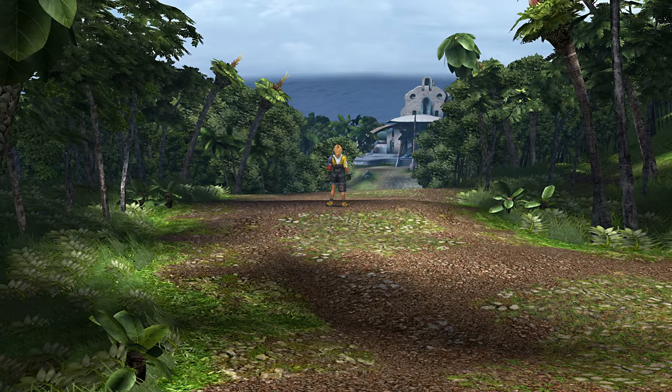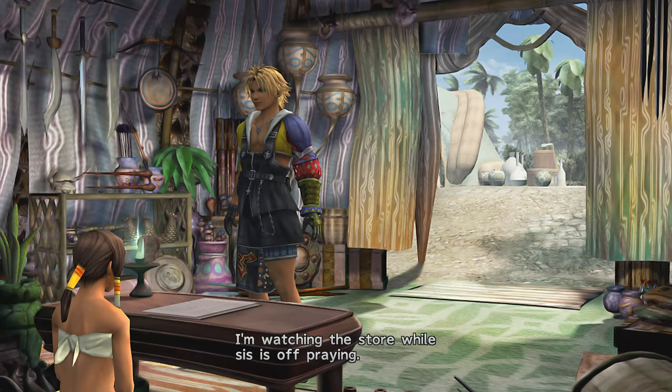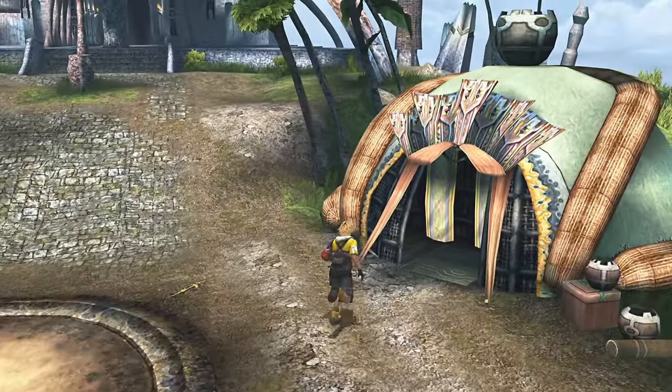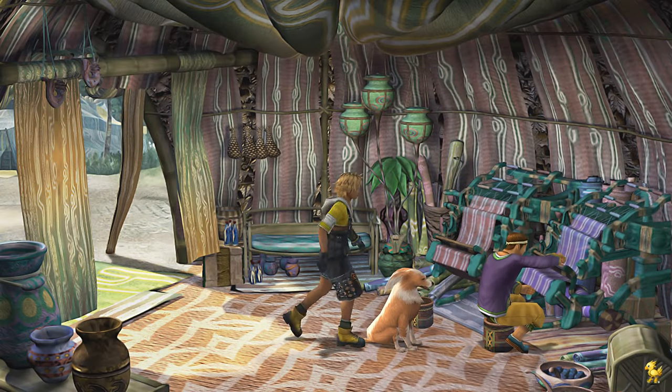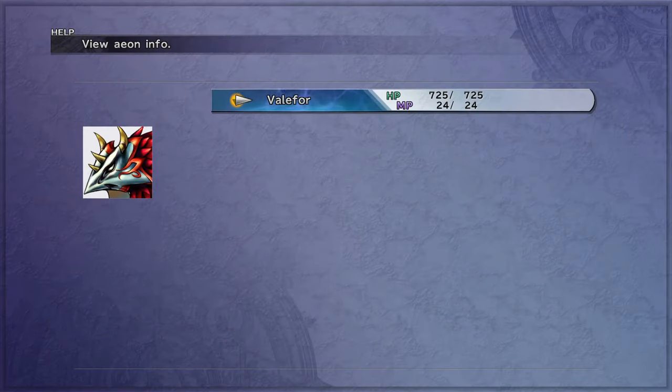Once you wake up the next morning and join the party, head back into the Besaid village and talk to the village trader. She will mention that something has stuck in her dog's mouth. Interact with her dog, and you will find Valefor's second overdrive, Energy Blast.